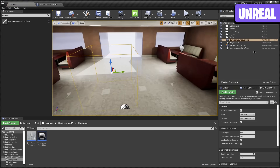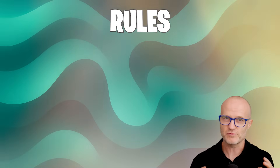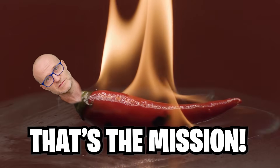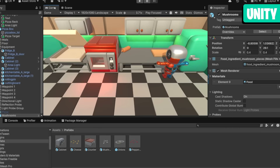Three, two, one, start! I feel like it's a good idea just to get a nav mesh in. I'm gonna try and do some AI. The rules for today are that everyone can bring in a starting environment and basic movement. The rest of it we're creating in this hour. That's the mission. I'm starting with this little scene here and some basic movement.